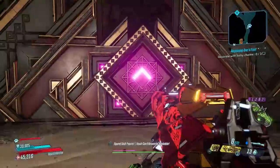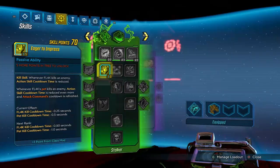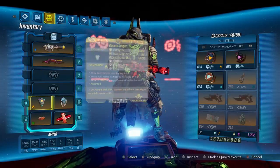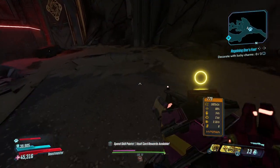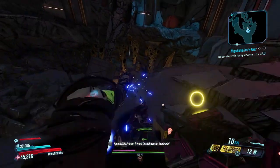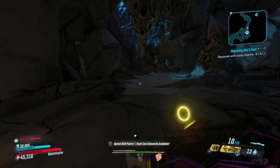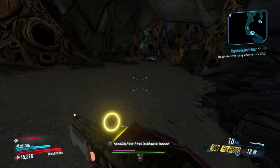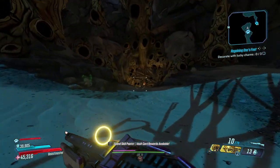Alright guys, we're back with another no skill point challenge. Here is our setup — our skill points. For the first part of the fight I'm going to use a knife drain static charge, just to make sure we go into the hemo fight at full health and don't go down before Hemovores pops up. Once we're in the final stage, I will then switch to Unleash the Dragon.